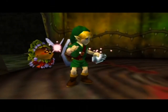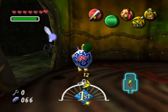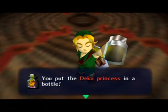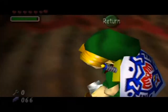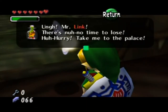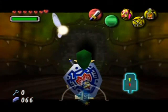We gotta empty out the bottle — I didn't need to use the fairy at all, but that's okay. I just have it there for the sake of having it. Somehow she can fit in here and she turns into a yellow liquid. You put the Deku Princess in a bottle. It's a tight fit, but she says she'll be fine if you hurry. You see to let her out — Mr. Link, there's no time to lose! Hurry, take me to the palace! If you let her out here, it won't actually do anything. She's like an event item at this moment in time.